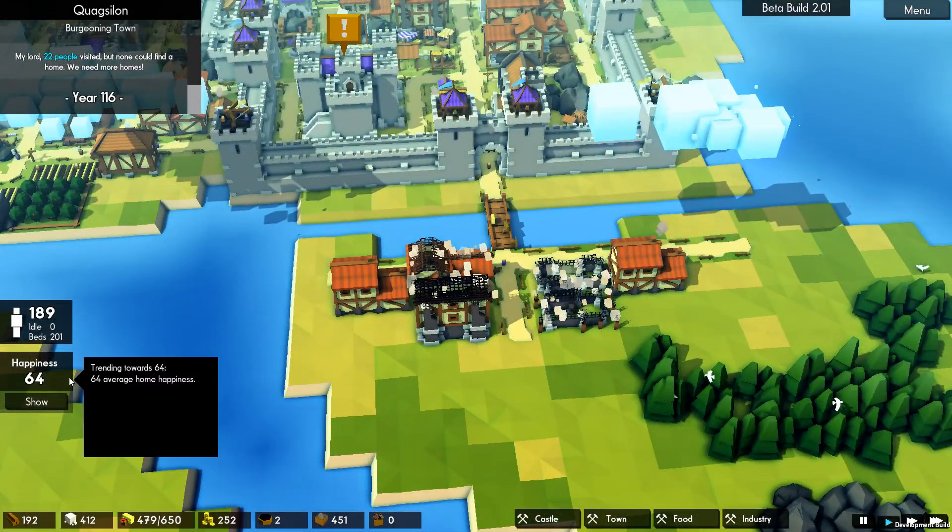That's going to do it for today, guys. Thank you all very much for watching this episode of Kingdoms and Castles. Join me next time when we start working on our new farming area — I think it's going to be good. One central granary, maybe another smaller granary, defended by a couple of archer towers, with some windmills in there as well. Right, thanks for watching, guys, and I will see you all in the next one.